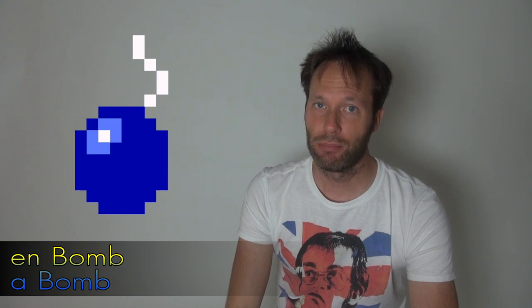Badass sword. Other types of weapons and protection: En Skjöld. Link also has a Pilbåge. He can use En Bomb. But in order to find his way around he must have En Karta. And in order to get to certain places he needs En Stege. And he also needs Life.